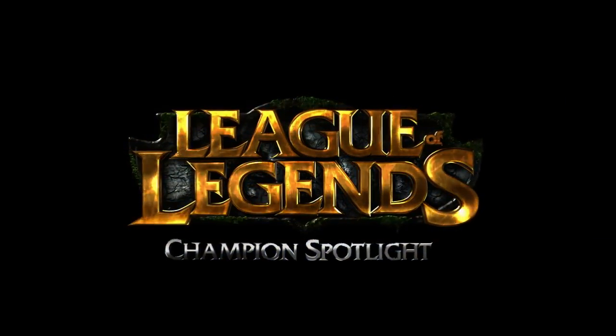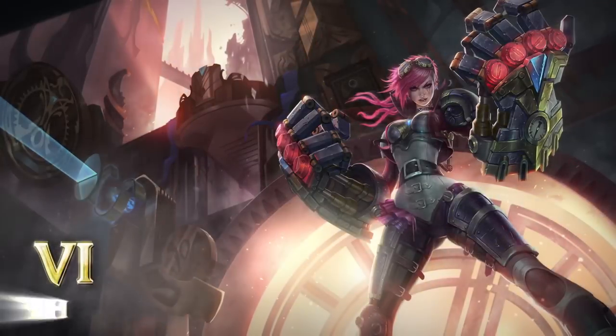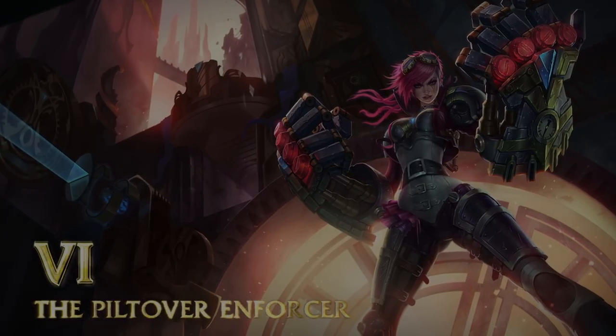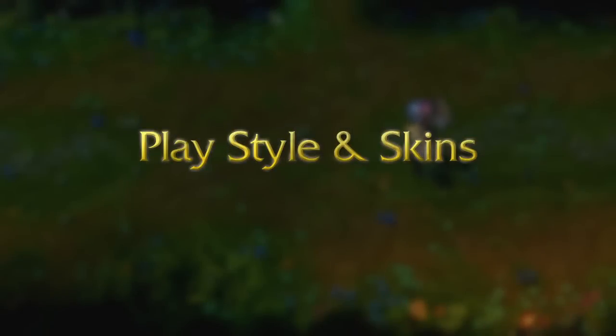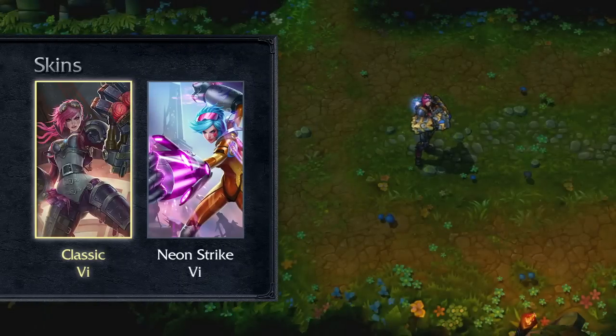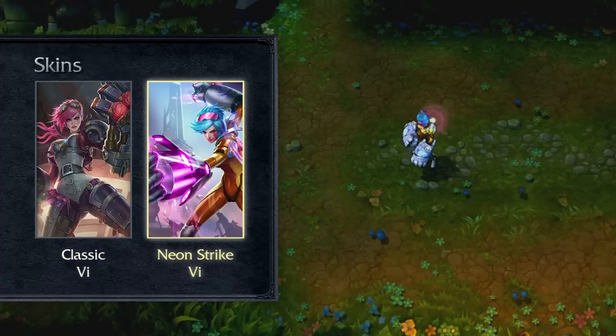Welcome to the League of Legends Champion Spotlight featuring Vi, the Piltover Enforcer. Punch first. Ask questions while punching. Vi is a melee fighter who relies on devastating punches to break through her competition and take them down. With her high mobility, damage, and initiation, Vi is great at leading the charge in battle or mopping up fights at the end.